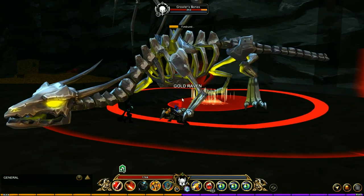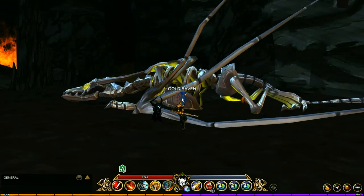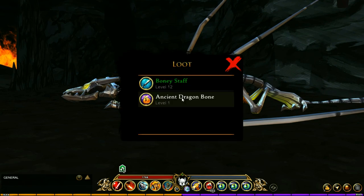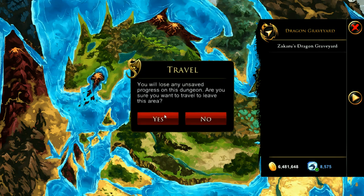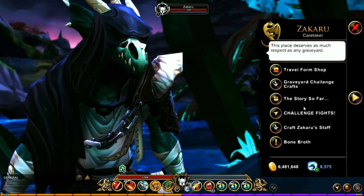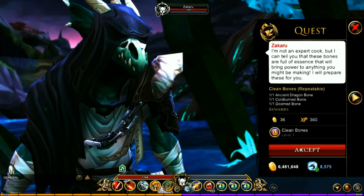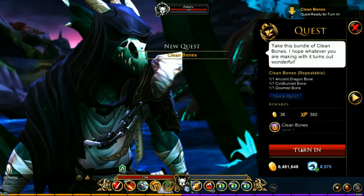After that, head to Dragon's Graveyard and run the Roaring Hollow. Once you get to the boss room, kill Growler's Bones — you have a chance of getting the Ancient Dragon Bone. Once you have those three items, talk to Zakaru in the Dragon Graveyard. He's going to have a quest called Bone Broth.